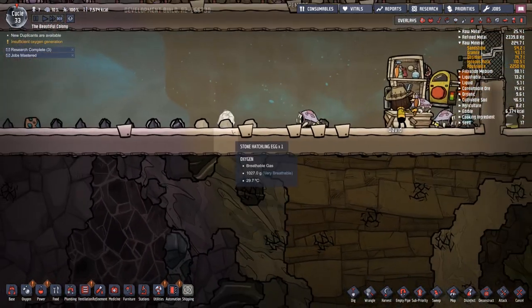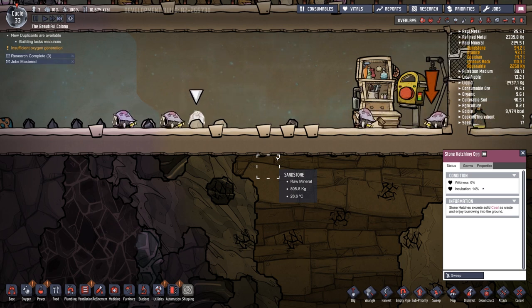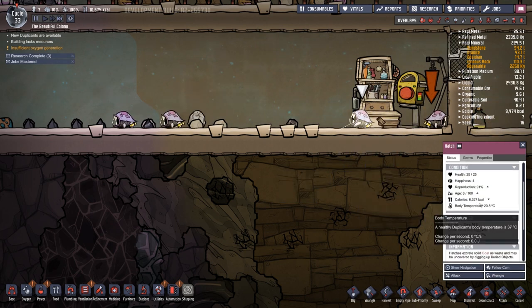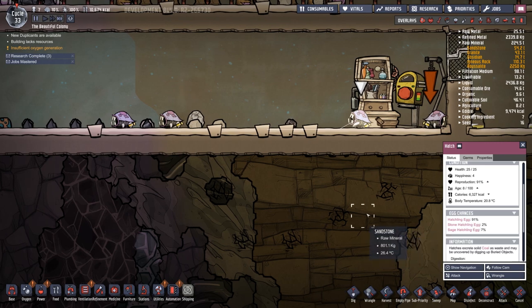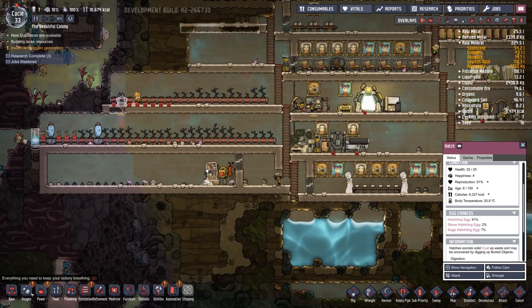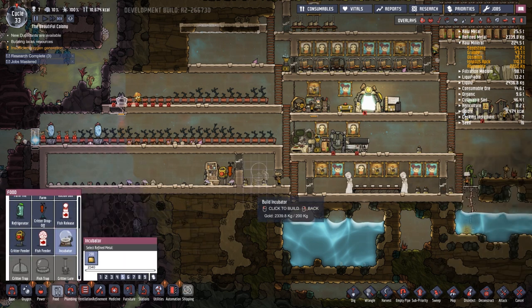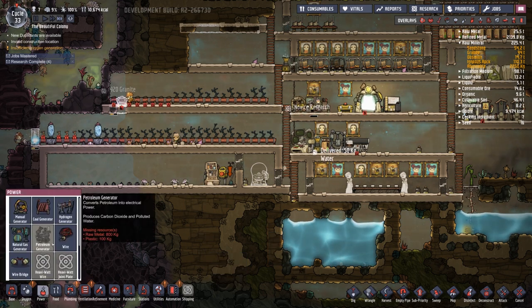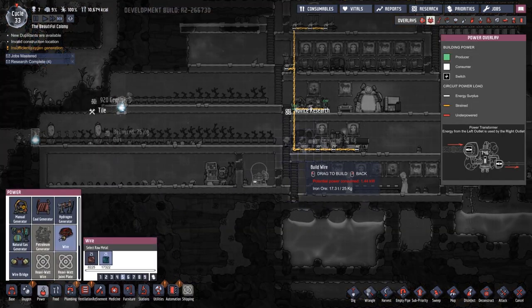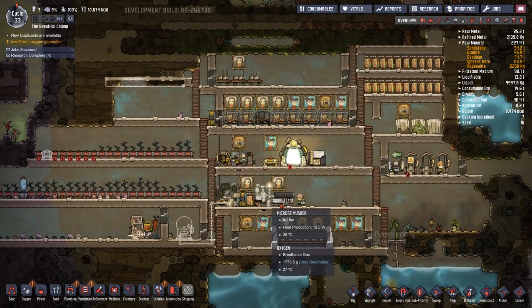Hey, look — we got our first egg! Oh wow, it was a rare egg. Our first egg is a rare egg — stone hatch, a 2% chance for stone hatch. Wow! I want to incubate that. I can — hey! Oh, dirty! That's so cool. I'm going to have to have another treadmill. I can't believe we got a rare one already. That's so cool.